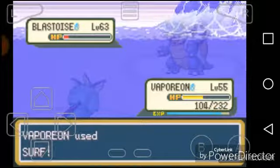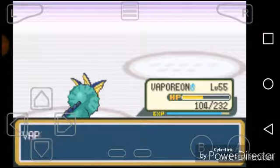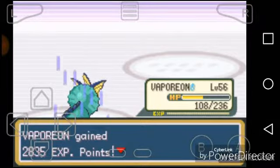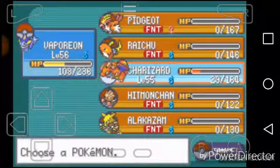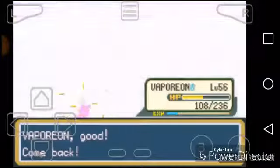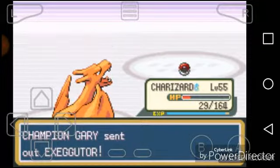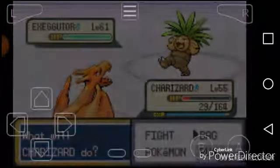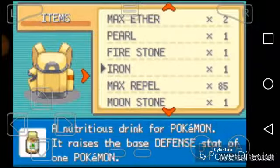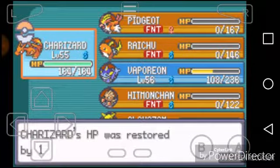Oh, I might actually beat this guy! Alakazam won't take long — that's like a one-hit KO Pokemon. Oh my god, damn dog. I have some hyper potions; I'll use one on him because I know if I don't, he's gonna go first and take out Charizard.